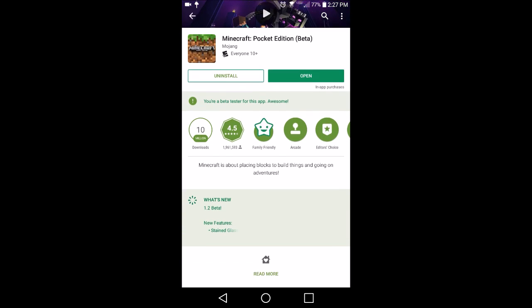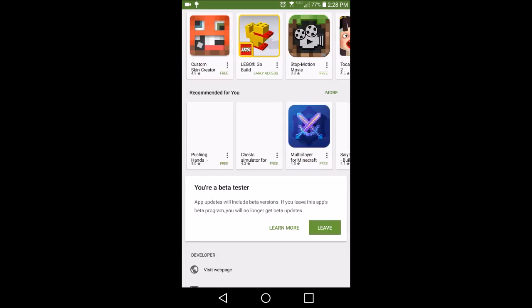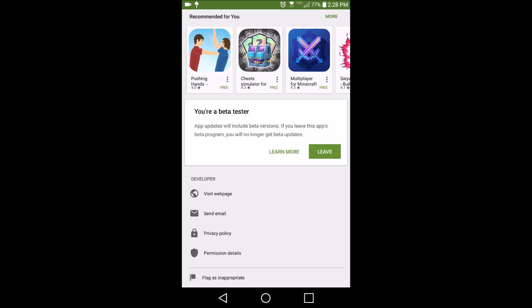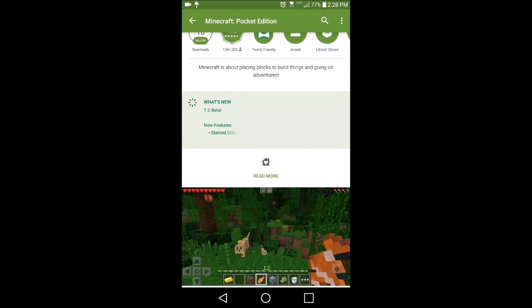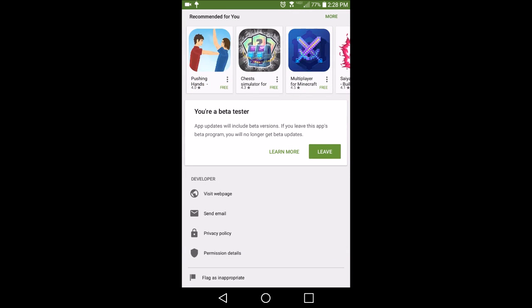I'm a beta tester. If you want to know how to be a beta tester, go into the Minecraft Pocket Edition app page in the Play Store, scroll all the way down, and it says 'be a tester' - that's what I did.